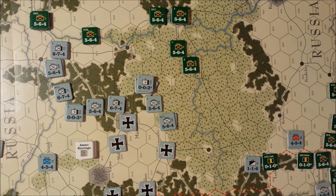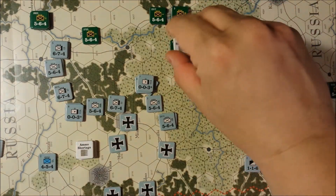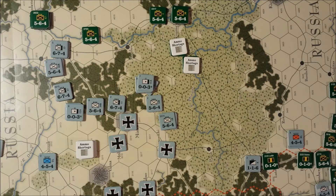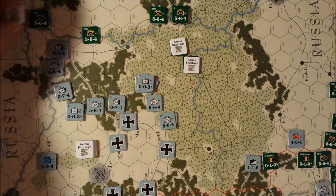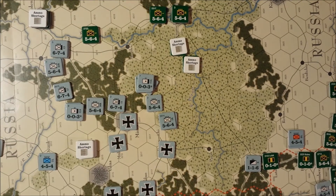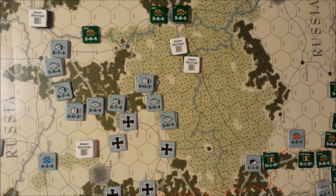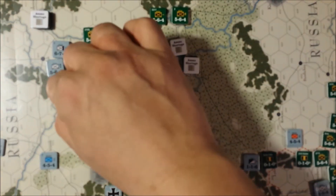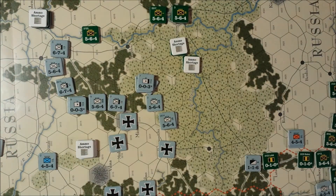These two units up here are basically speed bumps anyway, so the Russians will hit those with the ammo shortage markers. The Germans will drop two — can't place them in Riga, so they'll place two in Smolensk. Those are all 5-6-4s, so that's going to reduce Smolensk considerably. We're really not going to be able to hit Gomel this turn, so it's kind of a moot point. All my big artillery has kind of outrun the rest of the army, so there's not much we can do with that.